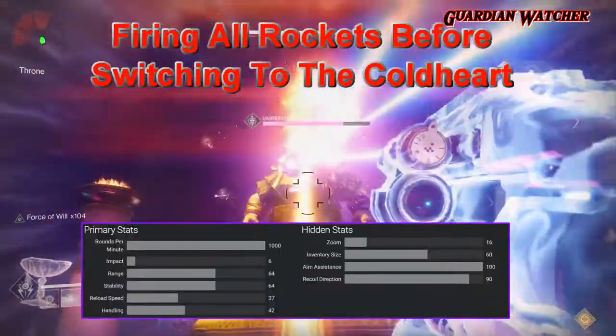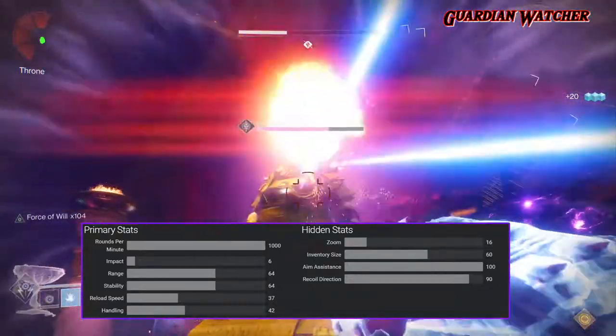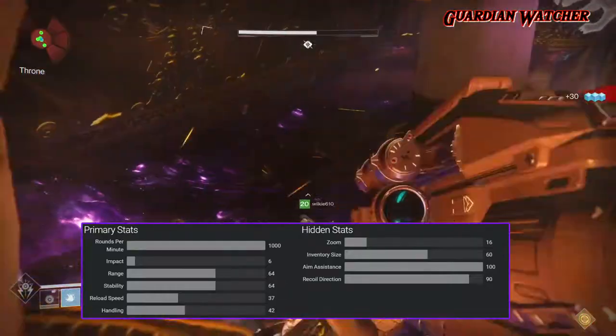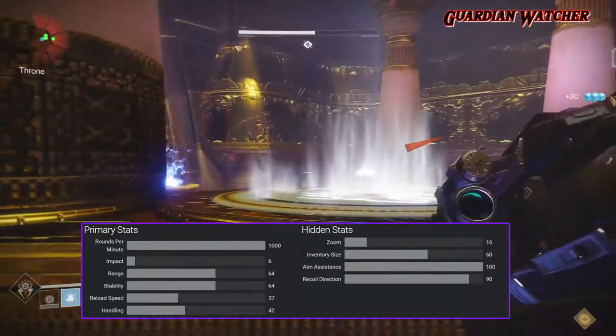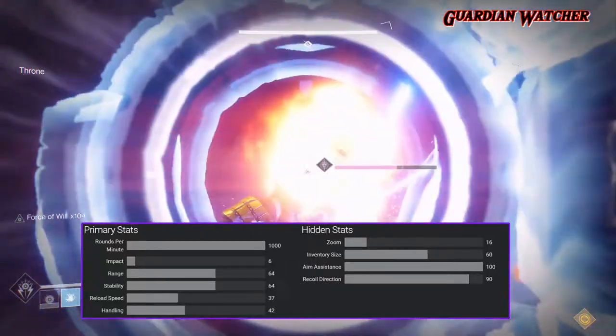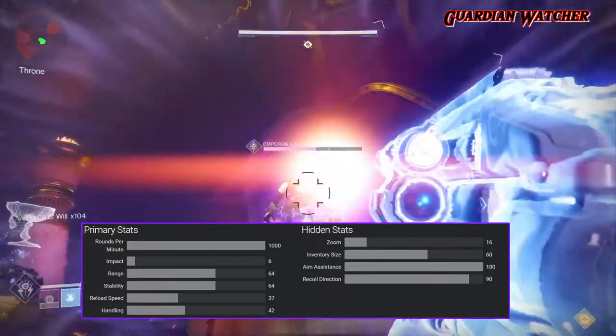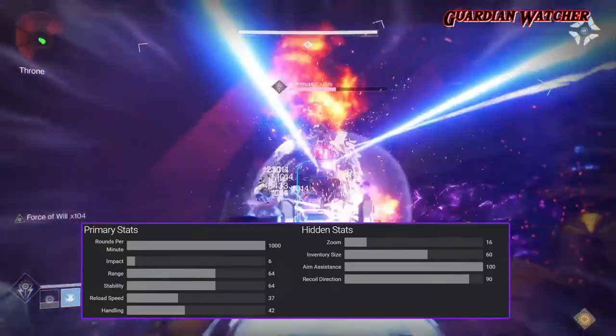The Coldheart fires 1,000 rounds per minute. It has an impact of 6, a range and stability of 64, a reload speed of 37, and a handling of 42. As for hidden stats, it has a zoom of 16 and inventory size of 60, and like the Mida, the Coldheart has an amazing aim assist of 100 with a recoil of 90.